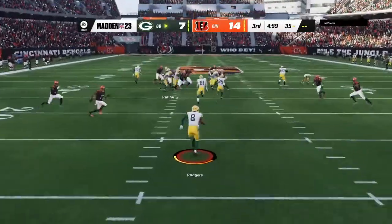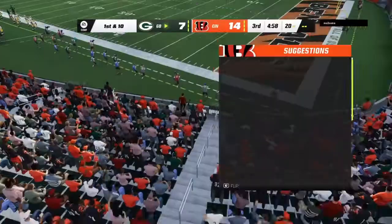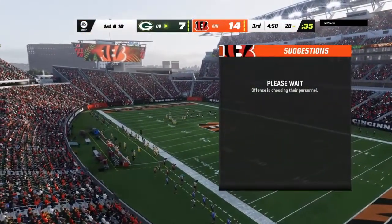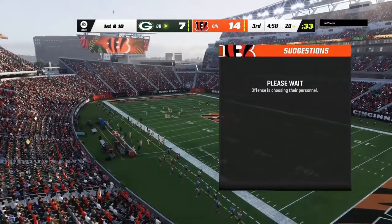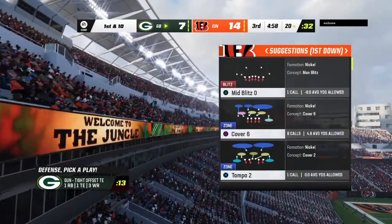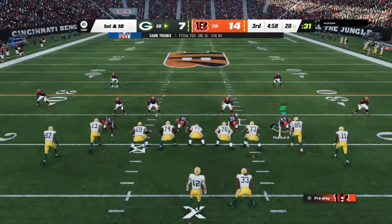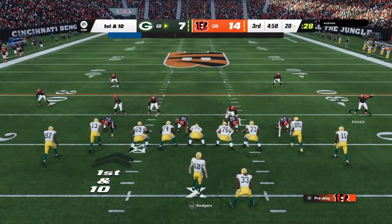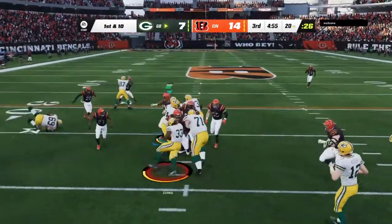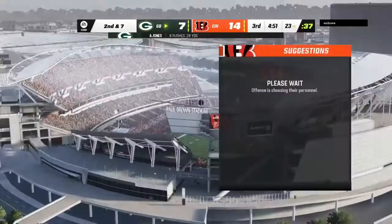Ready for the third quarter — on a return from his end zone, Rodgers, and that decision to bring it out ends up not being a good one. It costs him about five yards as he's tackled at the 20. Rodgers will break the huddle and bring the Pack up first and 10 at the 20. He'll begin the drive with a give to Jones, and he'll get what he can up the middle — three yards. That'll bring up second down.